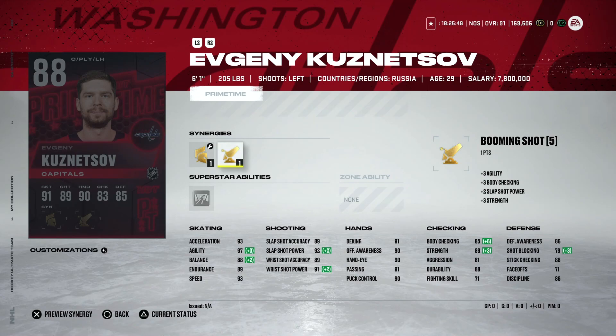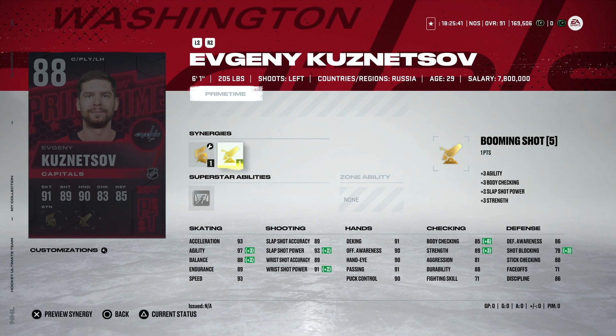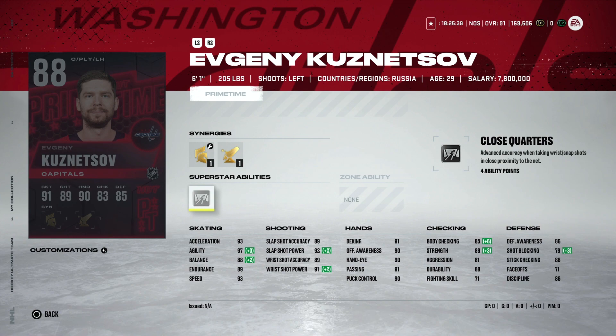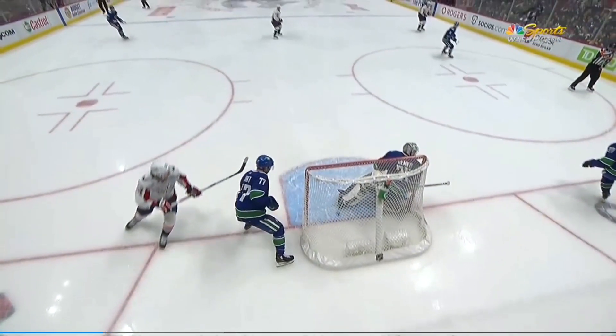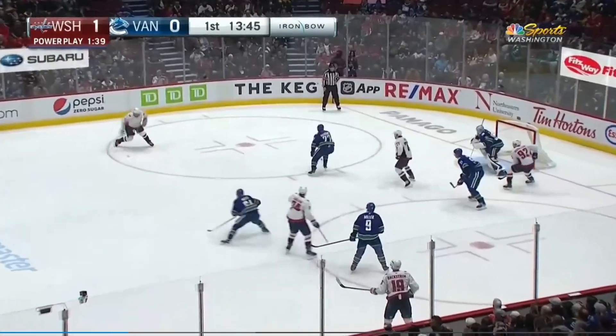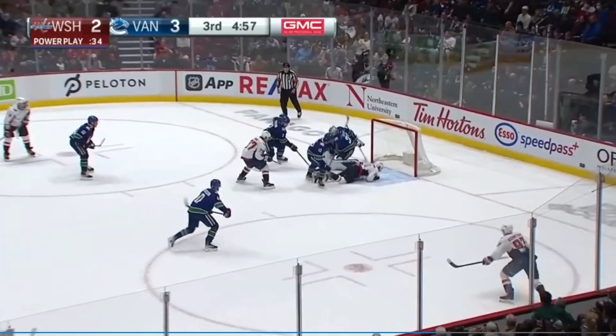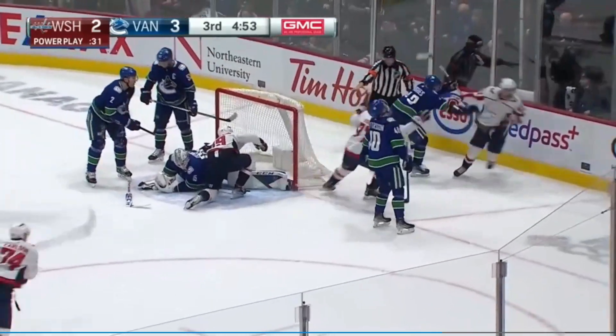Starting off with today's Prime Times, kicking off with the 88 Evgeny Kuznetsov — six foot one with Gladiator and Well-Rounded, as well as Booming Shot and Close Quarters. I've become quite a big fan of 88 overall cards. Going for roughly 35 to 40,000 coins, he's got 93 speed, 93 acceleration. Booming Shot gets his agility up to 97, high 80s to low 90s shooter with decent hand stats. Defensively he's a major liability, but for a left-handed winger this is great cost and value.